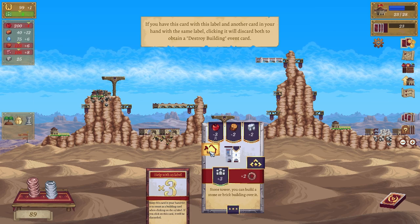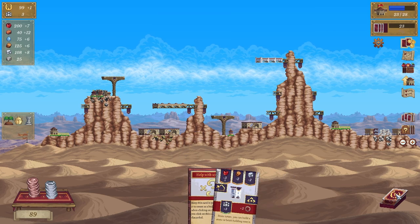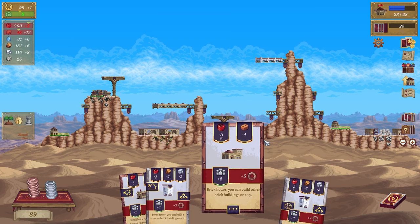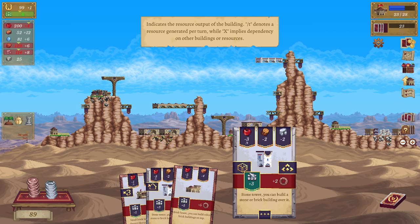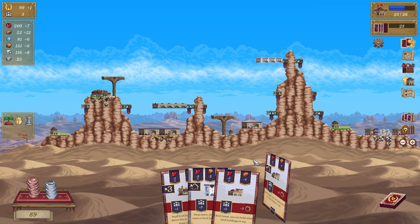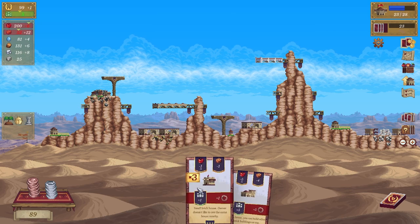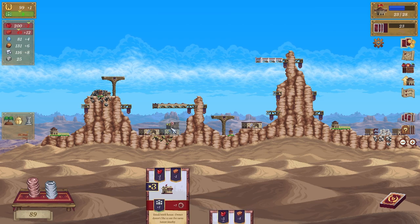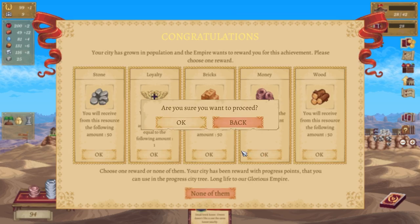If you have the card of this label and another card — okay that's fine. Let's go like this, let's get rid of that — discard, keep you. We rotate you, lovely — destroy, awesome. And then we have got a big building which potentially can go on top of here. Bricks, food, money — we need money.